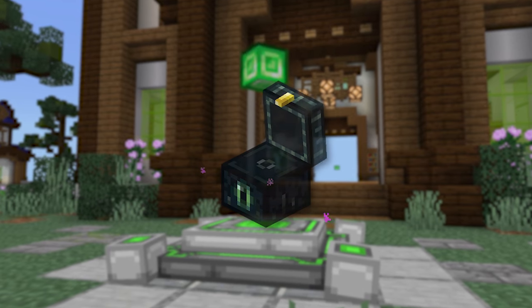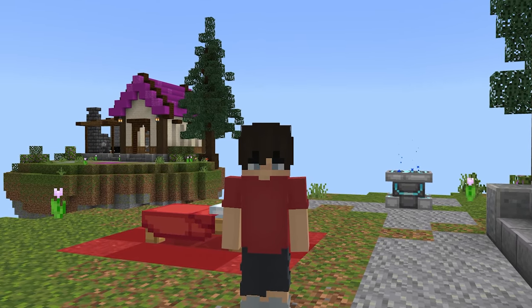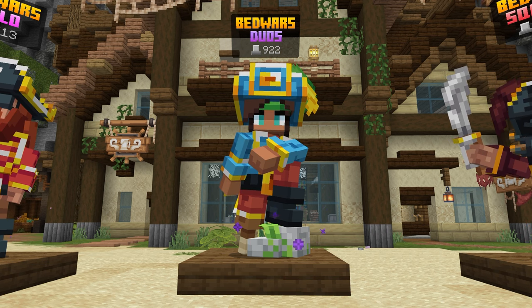You should also collect emeralds and put them in your ender chest so other people don't get them. Also, buy planks instead of wool because it's technically cheaper.